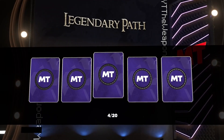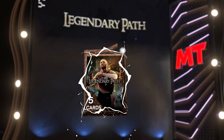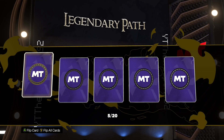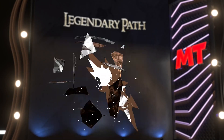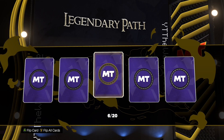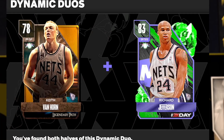Let me know how you guys are going down in the comment section below - I really do appreciate all your support. It's been a bit cold in Australia recently, I'm not gonna lie. It's been raining and very windy as well. We get golds again, we're not getting much luck. Finally we get our very very first legendary path card, which is really nice, and he's the dynamic duo for Richard Jefferson. That works out nicely!